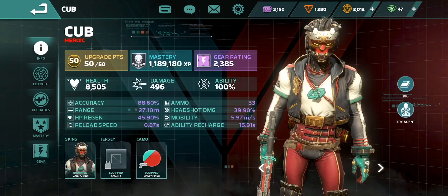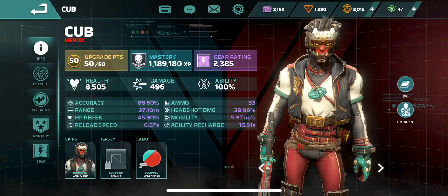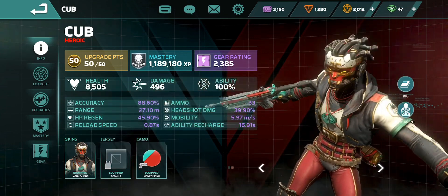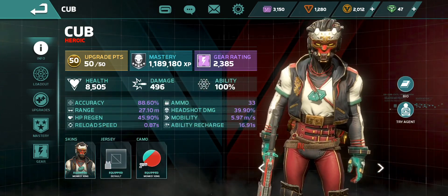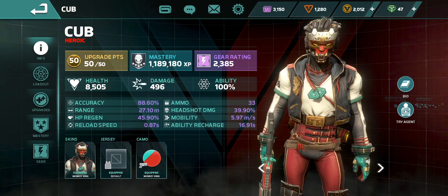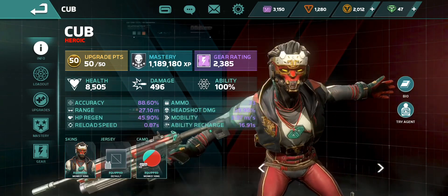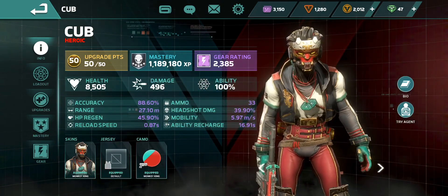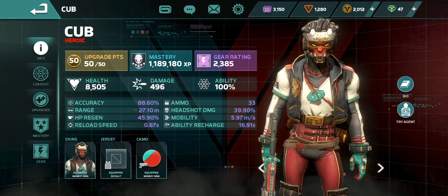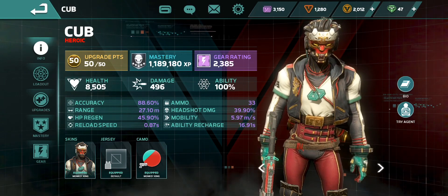You can see I get a bonus on two of those. Look at the reload speed: 0.87 seconds. Most of the time I shoot for under one second on the reload speed. The rest of the stats look pretty good — almost six for mobility, 16.9 seconds on the ability recharge. I think we're ready to go. We're going to be playing some competitive arena with Cub.